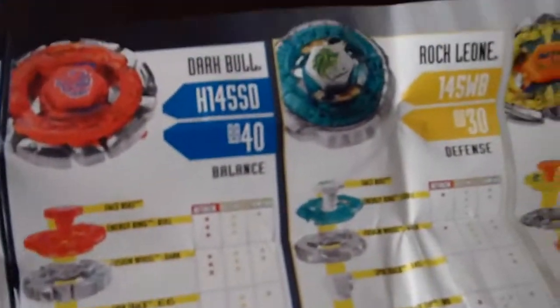On the back, it shows some Beyblades: Storm Pegasus, Storm Aquario, Dark Wolf, Dark Bull, Rock Lamb, Flame Cicetario, Dark Gasher, Rock Ares, Storm Capricorn, Rock Orso, and Flame Libra.